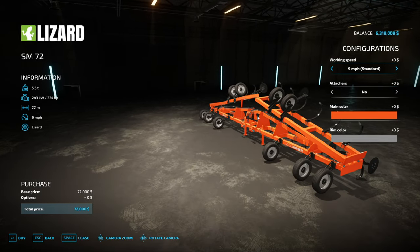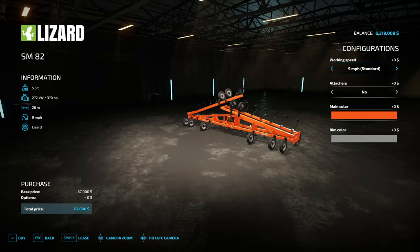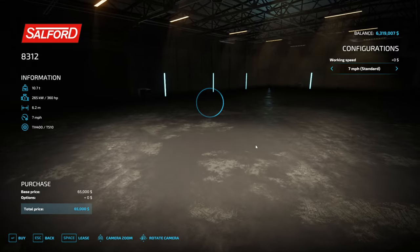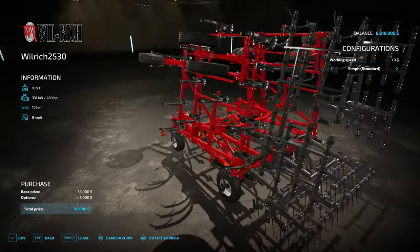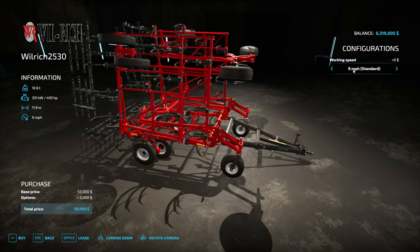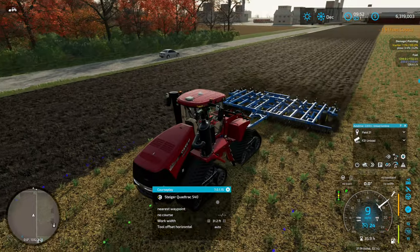I'm not entirely sure what these are supposed to be. It's a Lizard SM70 — 22 meters wide. I don't think that's anything realistic. And another moldboard plow. And this — a Wilrich 2530 — I'm guessing this looks more like a cultivator. You folks can let me know in the comments. A lot of modders like to put cultivators in the plow category.